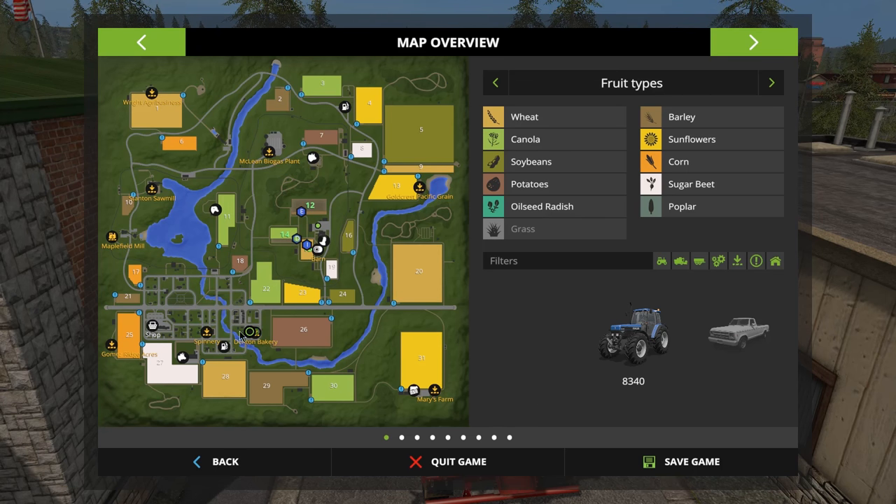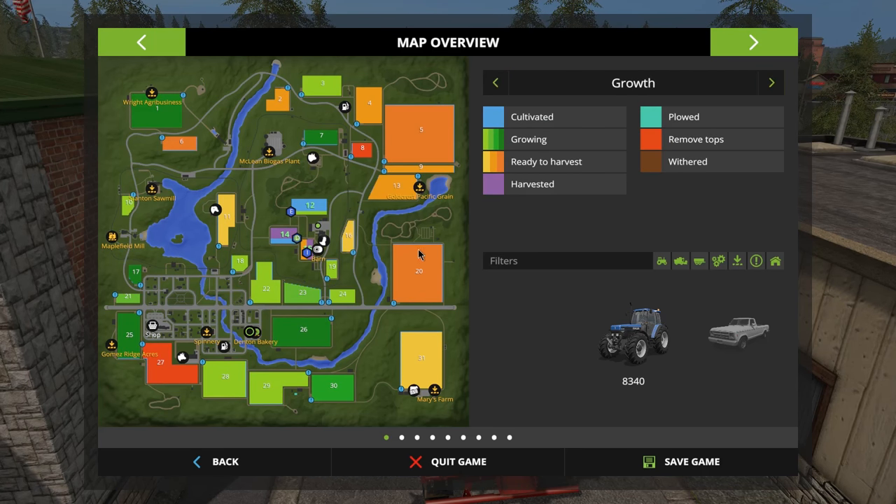If you press Escape it shows an overview of the map. We're down here at the Denton Bakery. You can see different colors for the fruit type — the green one is canola, the bright yellow is sunflower, and so on. You can also change it to show growth: on field 12 we've got something cultivated and growing — that's the field the seeder is working. The harvested field shows as cultivated where the worker is going up and down, and the combine's field shows as harvested as it's being done.